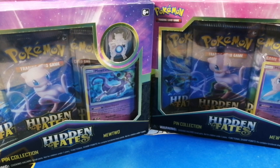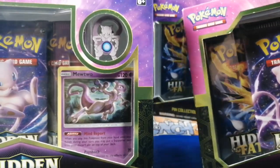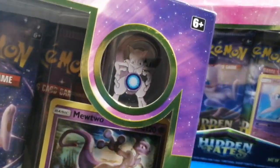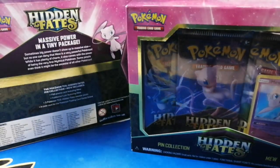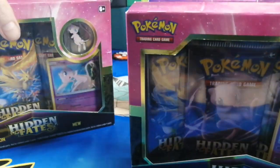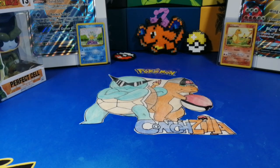Hey guys, it's Boy Cox and it's Zilla right beside him. We have some more hidden fake stuff — it's beautiful. Yeah, the Mewtwo pin collection! Hashtag pin army baby 2020! We get one each, so I got a Mewtwo also and he's got a Mew. Conch will start this off because I think he's been really excited about this one longer than I have.